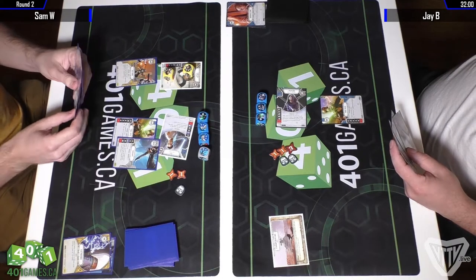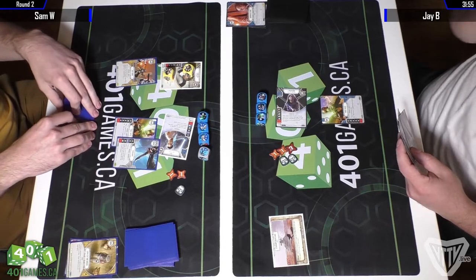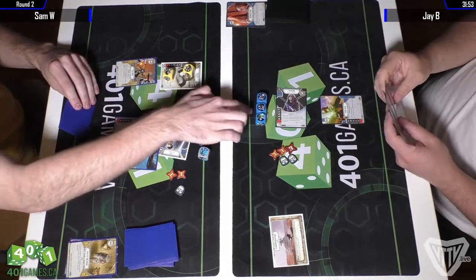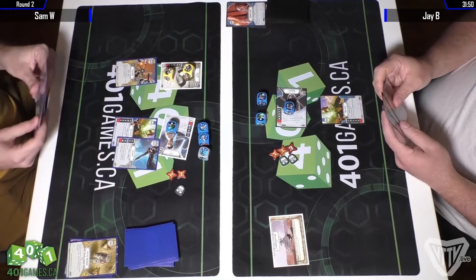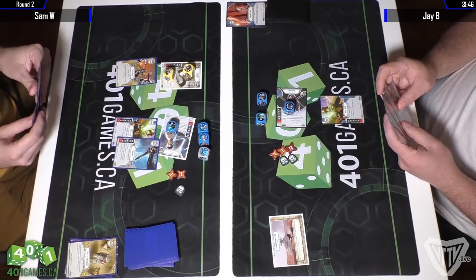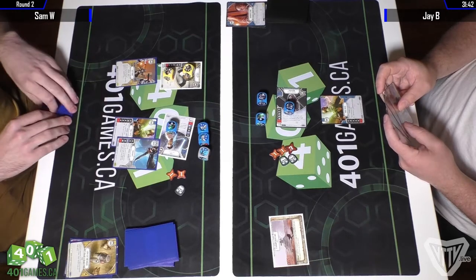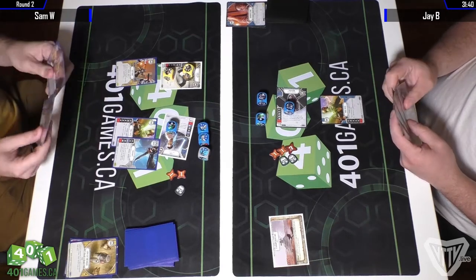Which actually might be decent, because then he's just left with a 4-speed die and 1 resource — it's still going to be 2 damage. So he does go for the Loth Cat and Mouse. The 4-speed would not be the die that I'm trying to remove yet. That's 5 damage that Sam managed to mitigate there.